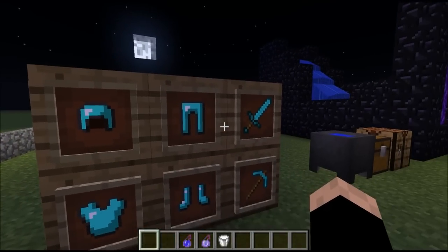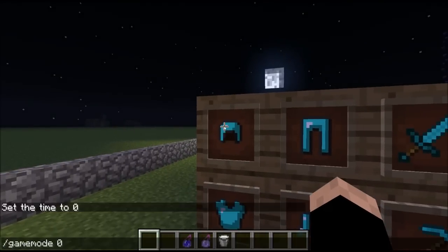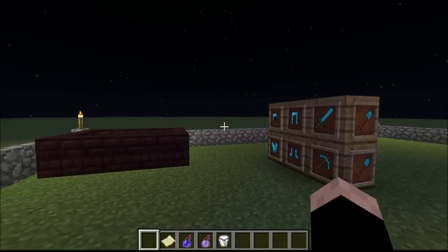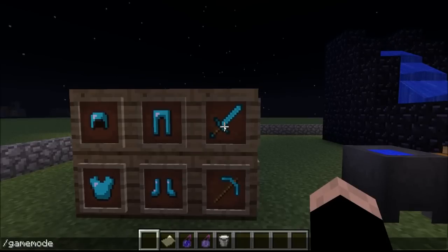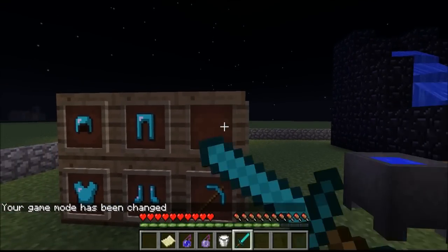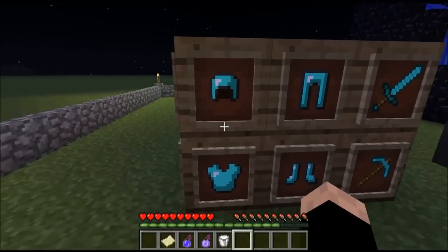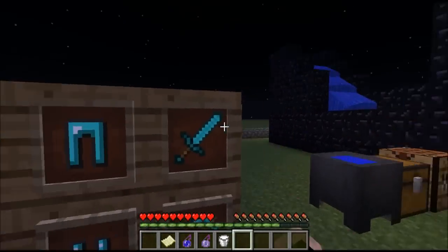You can pretty much put stuff in item frames. If I change my game mode to survival — okay, it's broken, I'll be right back. Okay, sorry about that, I'm back. So in creative you can change items around. In survival you take it out by hitting it, then you place it and put it in. You can put in pickaxes, any tools, and armor too. You can rotate it as well.